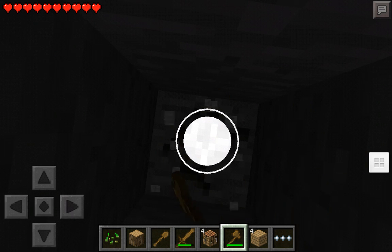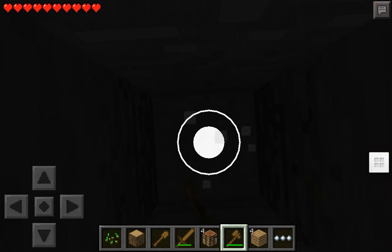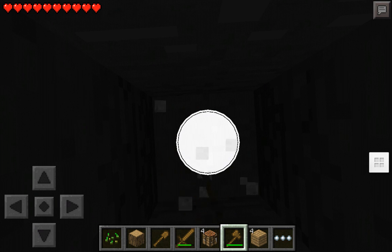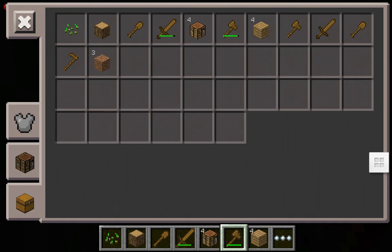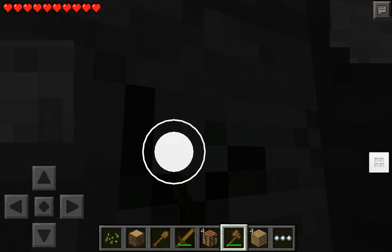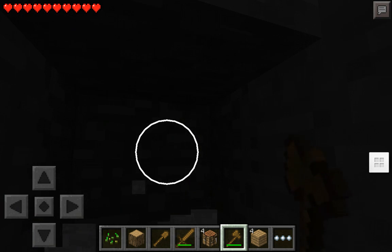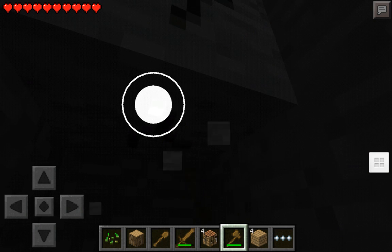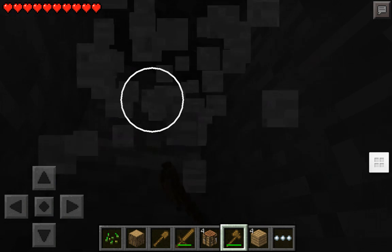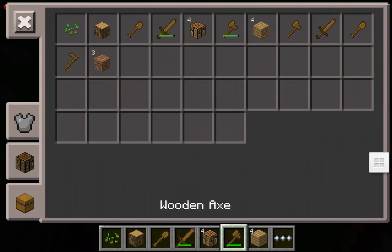I'm trying to make a stone axe, but it's not giving me any stone. Looks like not — I'm kind of stuck over here, but I could build a staircase up. You just go like this, then you put it up over here. It looks like I'm stuck in here, but I showed you guys how to make all these things.